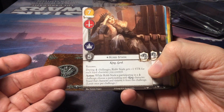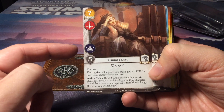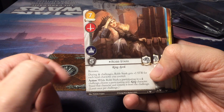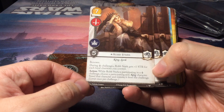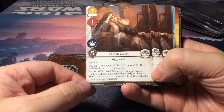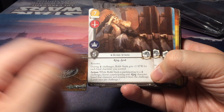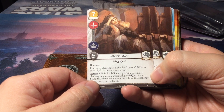Then we have Robb Stark for House Stark, obviously. Seven golds, it has military and power icons, five strength, and renown. During military challenges, Robb Stark gets plus one strength for each loyal character you control. Action: while Robb Stark is participating in a military challenge, choose a participating non-king character — he is a king and a lord — stand that character and remove it from the challenge.